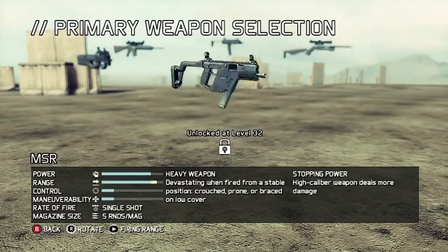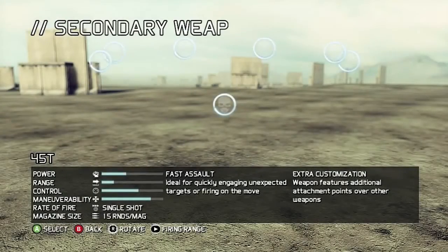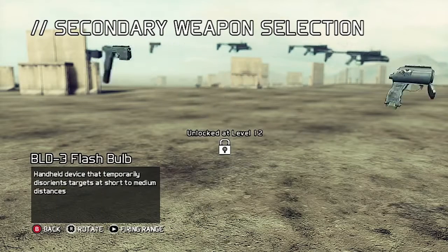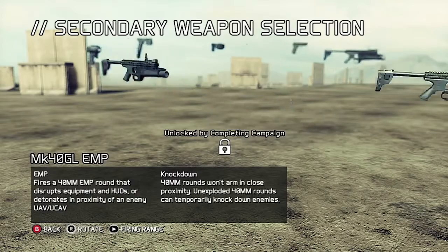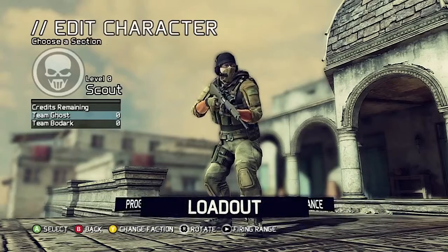Here are all the weapons you can get for the engineer class. Some classes share weapons but most have different guns for each class. For secondaries, you've got your pistol, stun gun, another pistol, a flash bulb that flashes enemies, and also about three different grenade launchers — those are mainly the main secondaries.